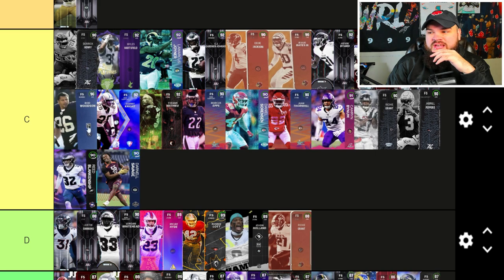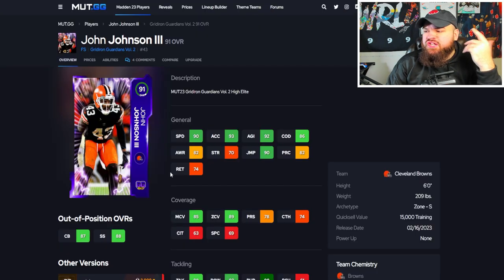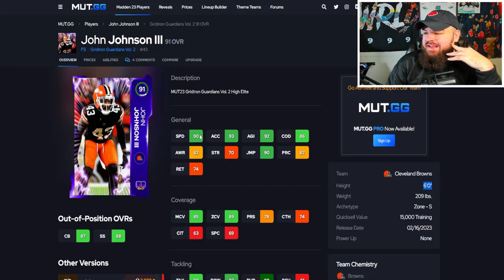Savage is similar to what I think about Derrick Henry — a really great budget option but just not top-end. I'll put him right around Reed Blankenship. He really can't get discount abilities, which holds him back.